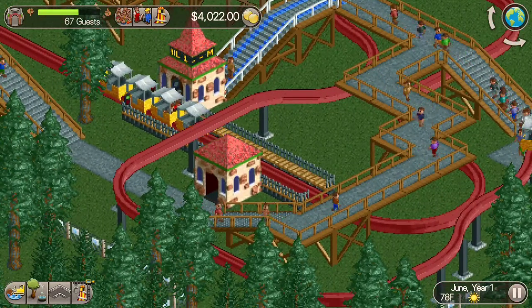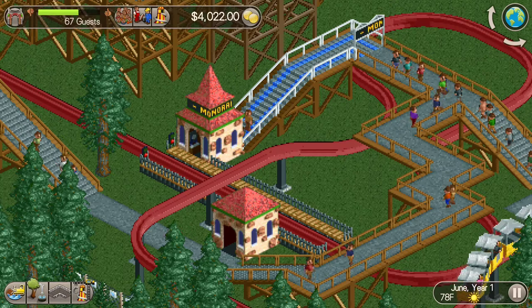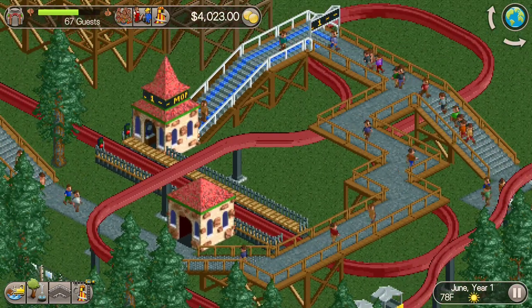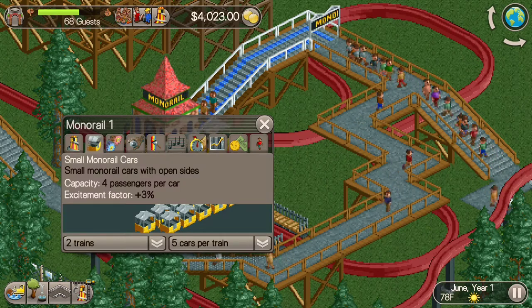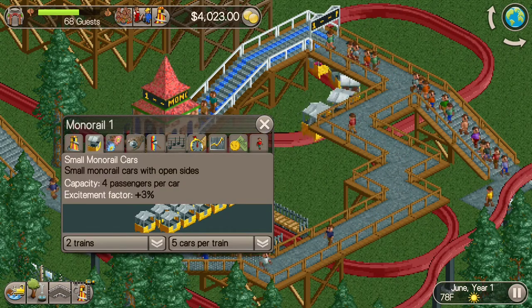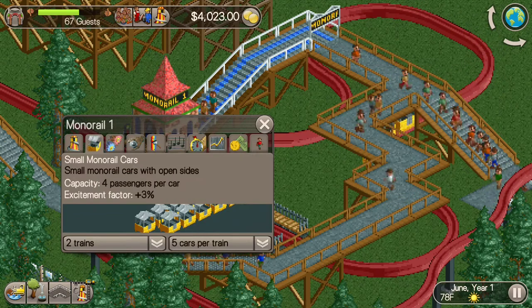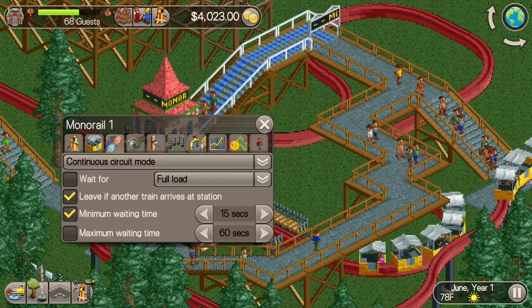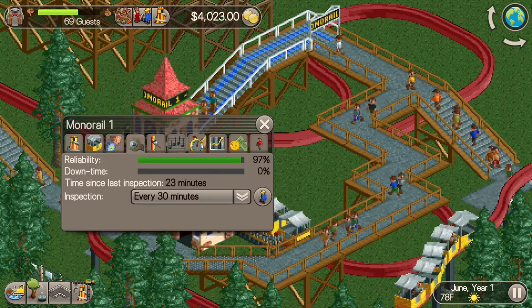As you can see, I've built a monorail here with the entrance on the left side and an entryway on the right so customers can get to the ride. Once I click on the entrance I can see the monorail's small cars — I have two trains right now, can do up to four, and I can set the number of cars per train, use continuous circuit mode, wait for a full load, and various other options.